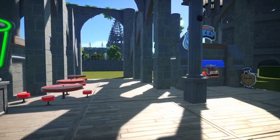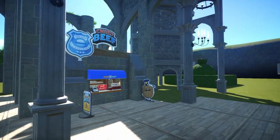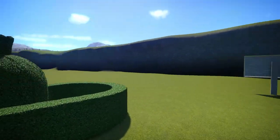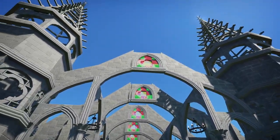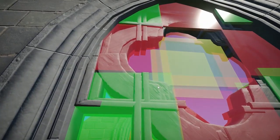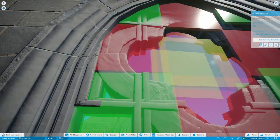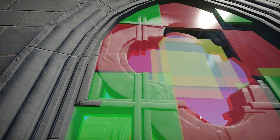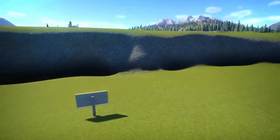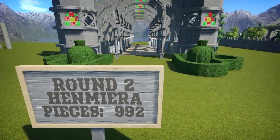Some seating areas, some more topiary work. And then she added what I want to say are colored glass panels - yeah, the glass windows - to make it look like stained glass. I thought that was a nice touch. She added 992 pieces for week two.